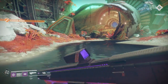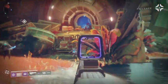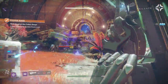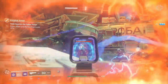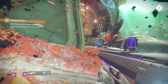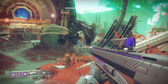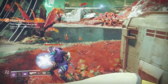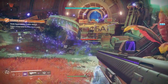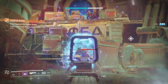Your power level will actually determine how much damage you deal to certain enemies, and also how much damage you take — exactly like light level in Destiny 1. So if you're fighting enemies with a power level of, say, 300 in the raid, and you are lower than 300, you're going to take more damage than usual and do less damage than usual. Once you get up to parity at 300, you'll be doing maximum damage and taking the normal amount. So increasing your power level is very important, especially for endgame activities like Trials, the Raid, and the Nightfall.